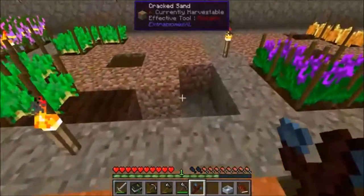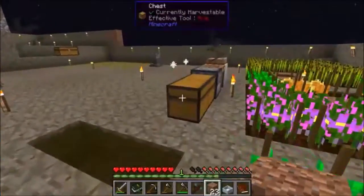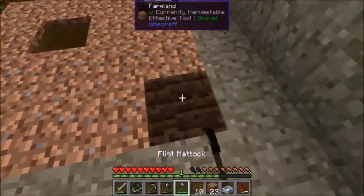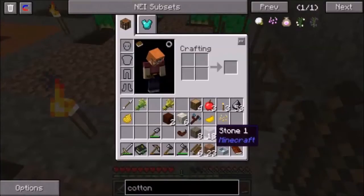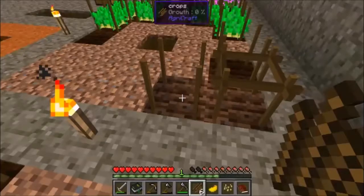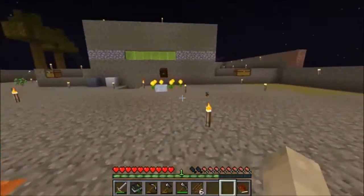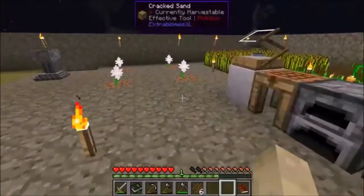Now let's fill in the rest of this crop here. We're going to take some of our sticks, grab the agricultural stuff, and plant this in order to make the cotton seed. So put the dandelion on one side, put the barley seed on the other, and this should result in one cotton seed. That means we don't have to wait for nighttime — we can actually have a bed, and that's going to be a good thing.